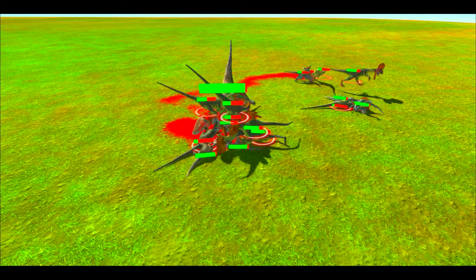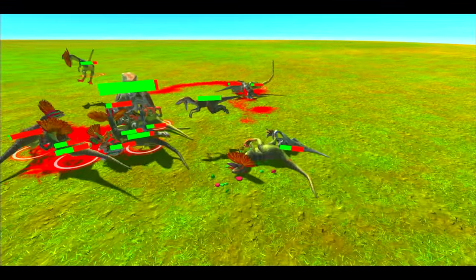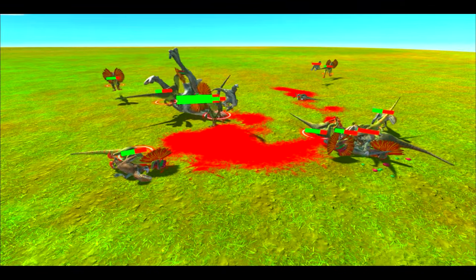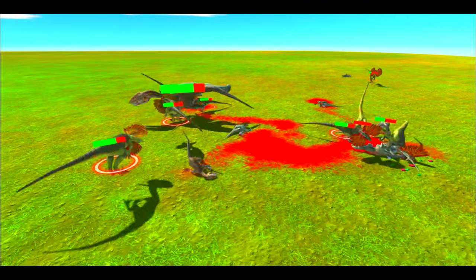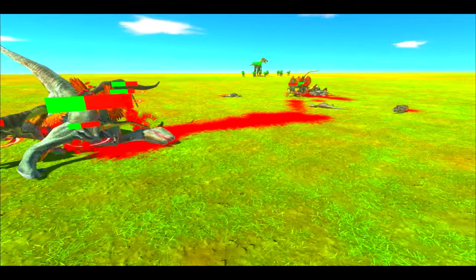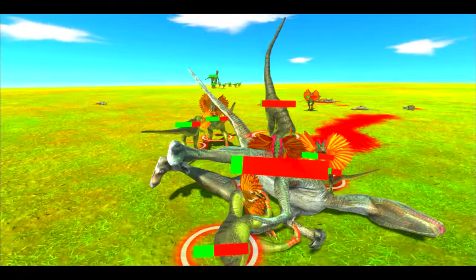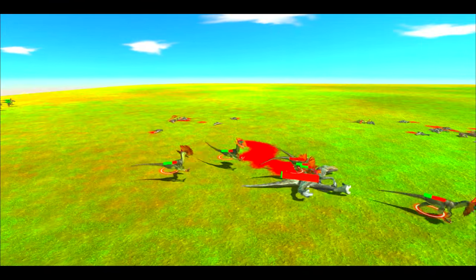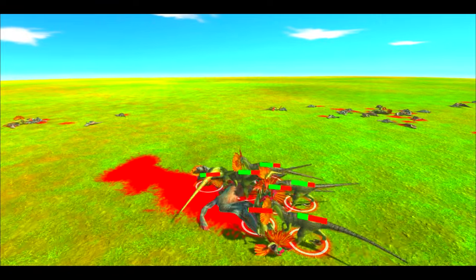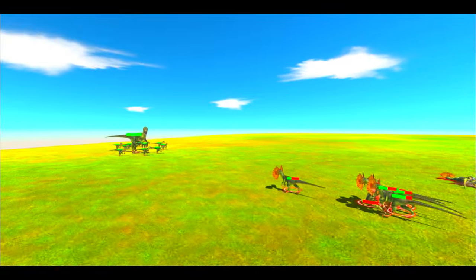Onto our first boss wave. These Raptors have a much increased attack, so it should be a pretty significant threat for the Velociraptors — especially that boss Velociraptor. This one has a lot of attack. It should plug through the two defenses and demolish the Velociraptor.